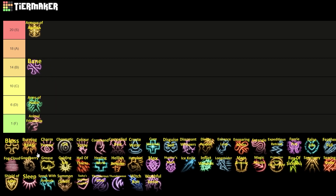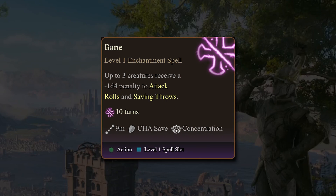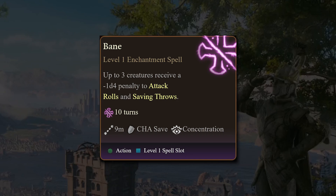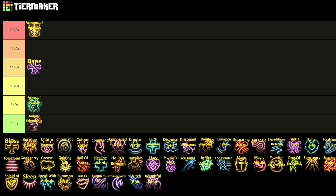Next up we have Bane, which is probably going to be my first B slot. What does Bane do? You can target up to three characters — with an additional character per spell slot when you upcast — and they receive a 1d4 penalty to attack rolls and saving throws.